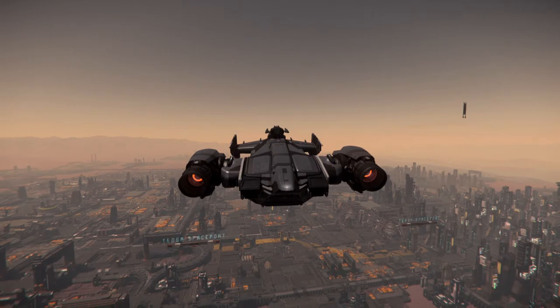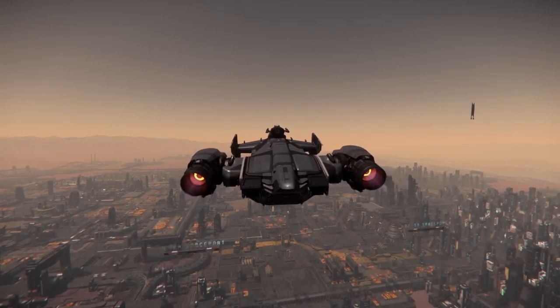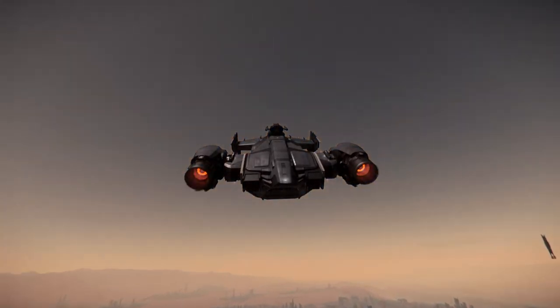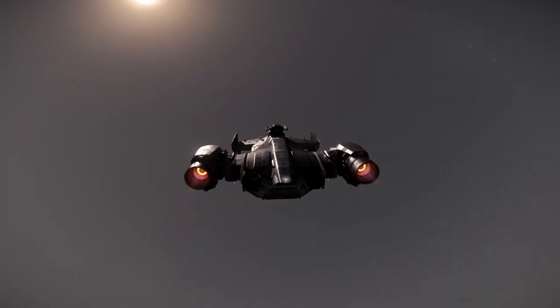You're going to use standard movement — WASD — to control your ship, unless you have a joystick and throttle control. If you don't want to hold W to go forward, hit C for cruise control. Just remember, as you approach the station, you're going to want to hit C again to turn off cruise control.